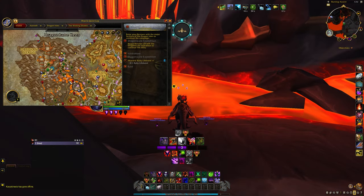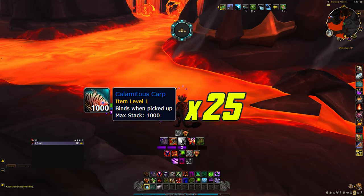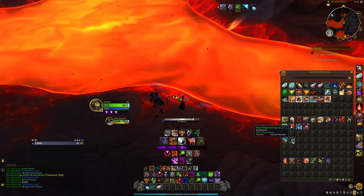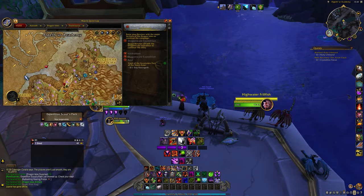Next, fly back to the Waking Shores and fish up 25 calamitous carp in the lava pools located around the Obsidian Citadel. Once you have all 25, click the barrel again and it will now say 'brimming fish barrel.'